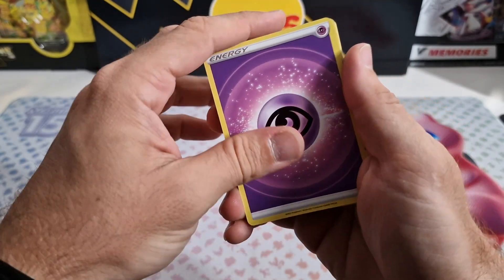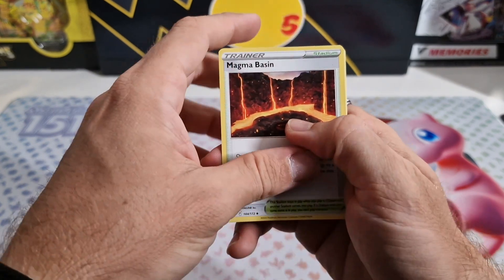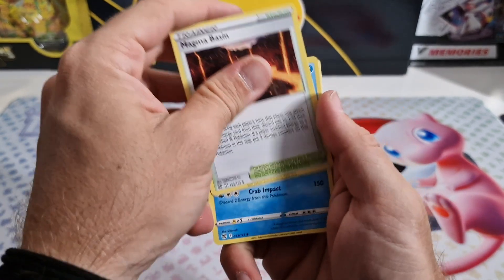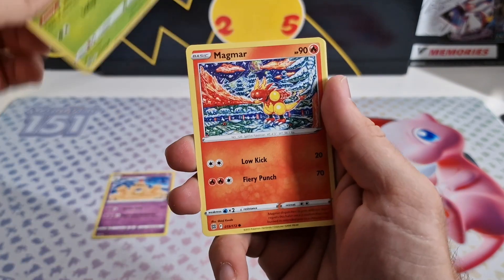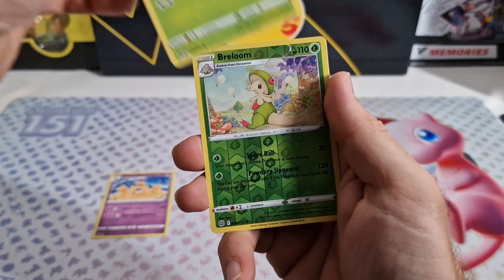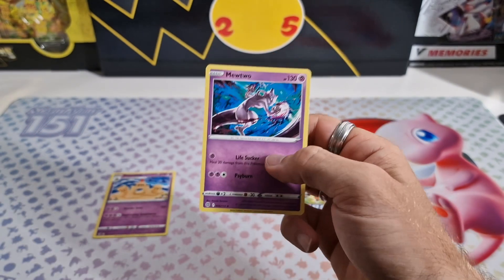It's crazy how amazing we started the series. Day one probably was still the best one. So we got Magma Basin, Crawdont, Ultra Ball, Clefairy, Cherubi, Magmar, Spiritomb, Burmy, Reverse Holo Breloom, and the regular rare Mewtwo.